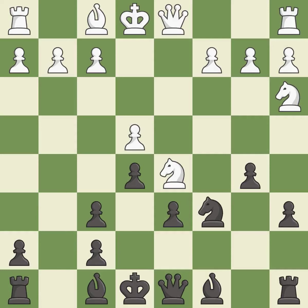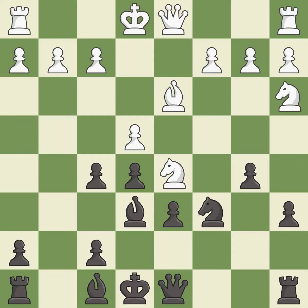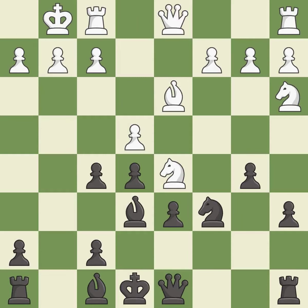Nd5 places the knight on a center square and attacks the pawn on f6. f5 takes space in the center and attacks the e4 pawn. Bd3 develops the bishop to an active square and defends the e4 pawn. b6 develops the bishop to the center and attacks the knight on d5. Castling gets the king out of the center and activates the rook.